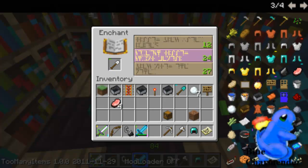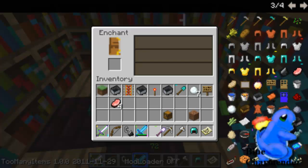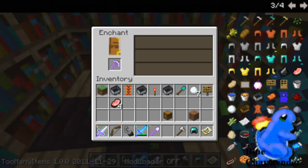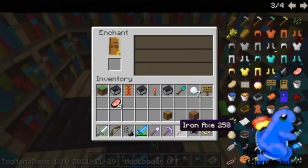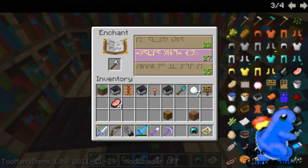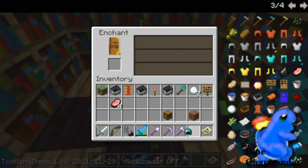You can upgrade tools like this — level 12 unbreaking, which is pretty cool. Just go for high enchantments. Efficiency 3 — that mines way faster. And here — this is something I was looking for: a double enchantment. As you can see I got unbreaking and efficiency, so this axe is probably pretty good.